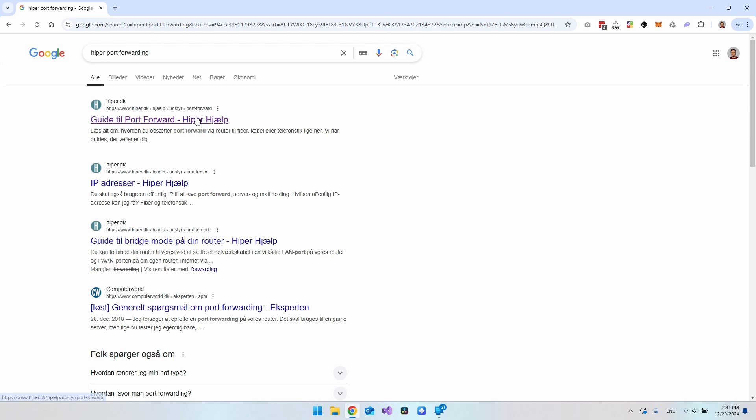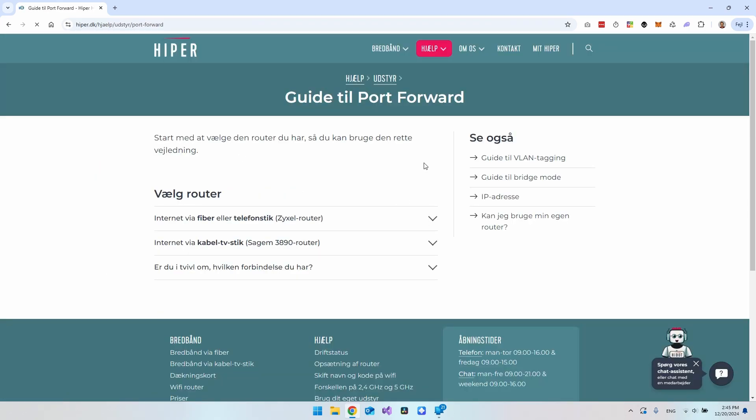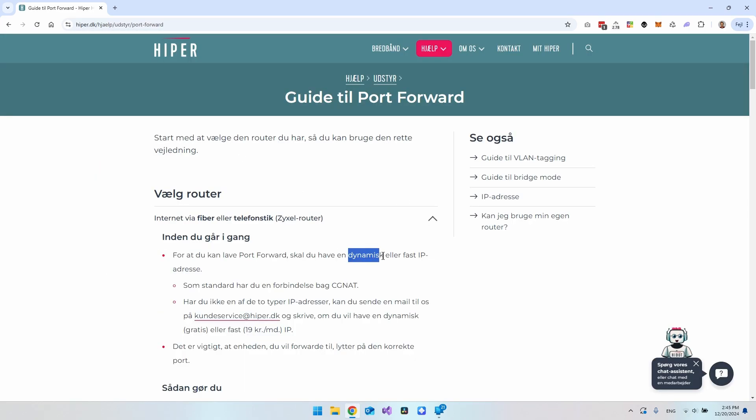If you can't find anything, go and contact them and ask: do I have port forwarding enabled, or should you as the internet provider do something for me? When I clicked their guide, it says that you need either a dynamic or a static IP address to use port forwarding on your router. But by default with Hyper you use something called CGNAT, and when you have this you are not able to port forward.